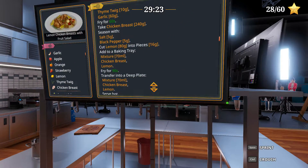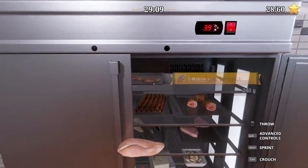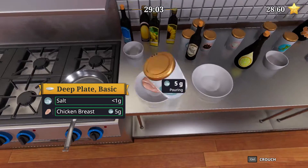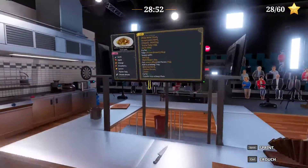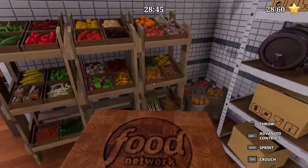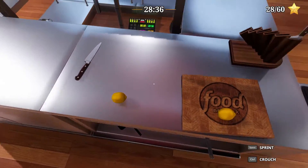Fry 60 seconds, chicken breast — please don't tell me I have to cut that. We have to cut lemon, but not chicken breast, right? Okay, good. Salt and black pepper, five, five, another five. Then lemon, 16 gram pieces.